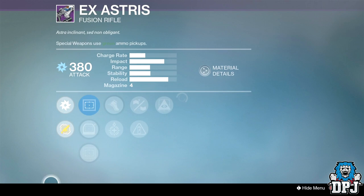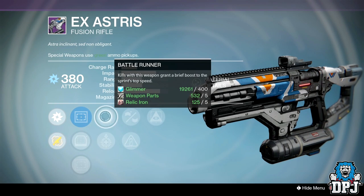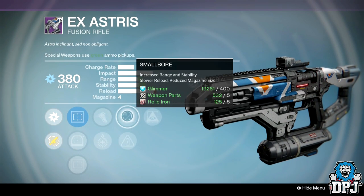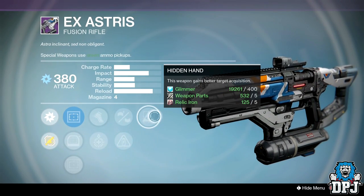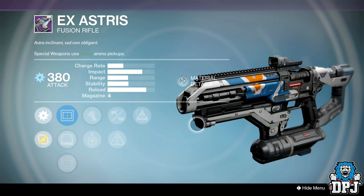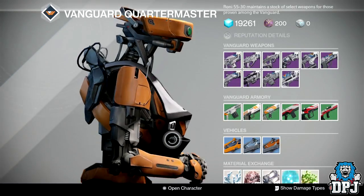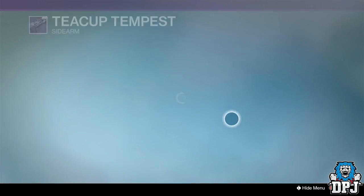EX Astris fusion rifle: sights are OEG, Red Dot ORA, and Reflex. Perks are Battle Runner, Underdog, Accelerated Coils, Smallbore, and Hidden Hand. Not great — the standard fusion rifle itself isn't that great on impact and range. Skip it.